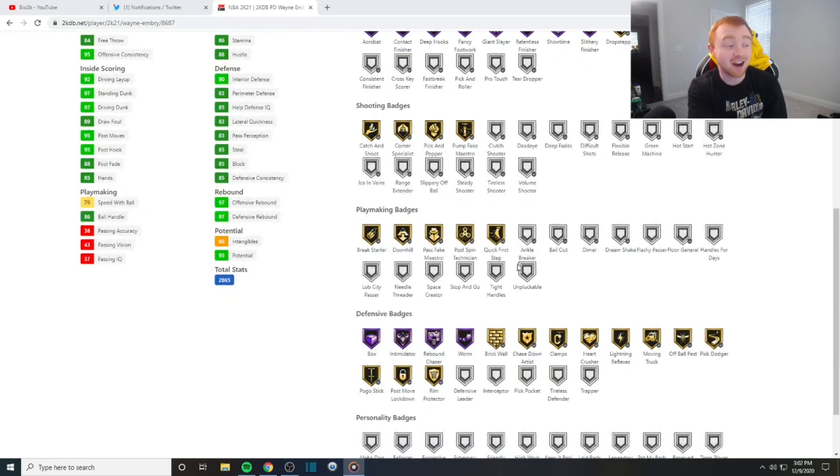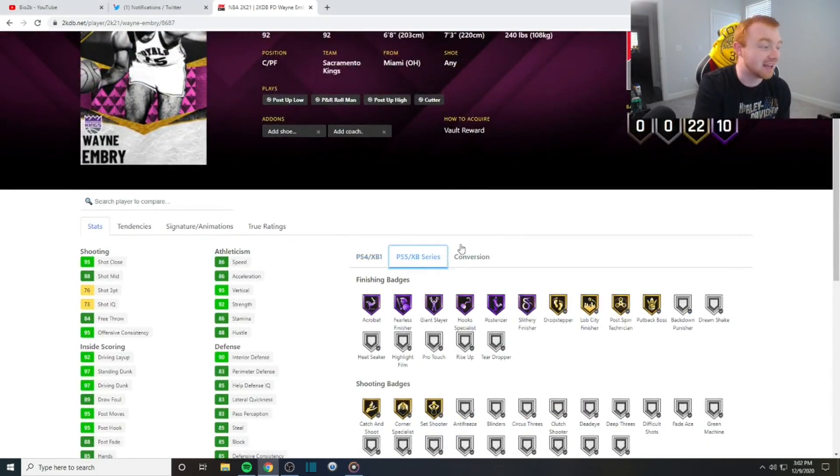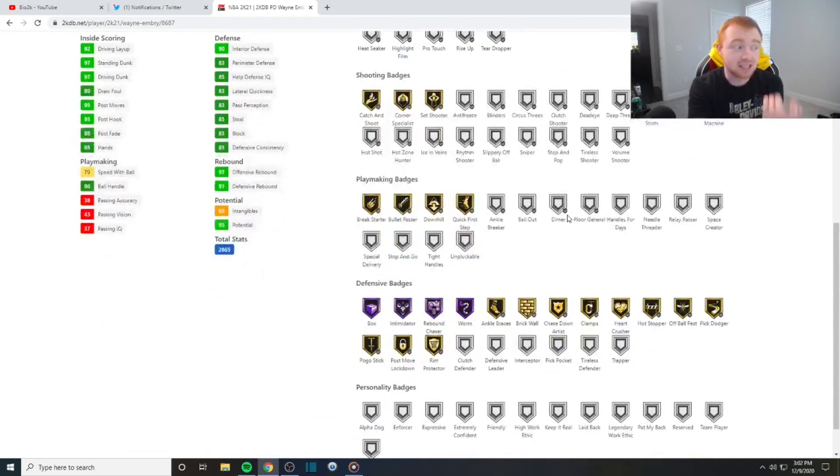Playmaking badges — he does come with Quick First Step and he can get Dimer, so that's pretty good. And then defense — he comes with Hall of Fame Intimidator, Box, Rebound Chaser, Worm, Clamps, Heart Crusher. I honestly don't even know what to say. This card literally came out of nowhere and is absolutely insane. Same thing on Next Gen — he's going to have the same amount of good badges.